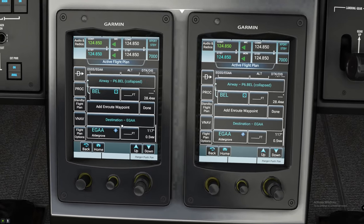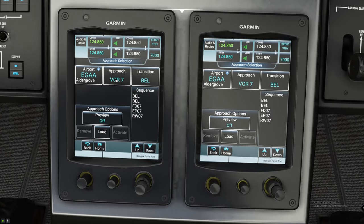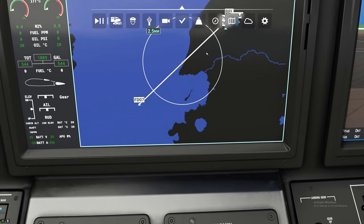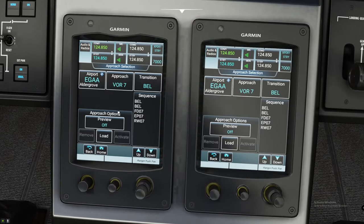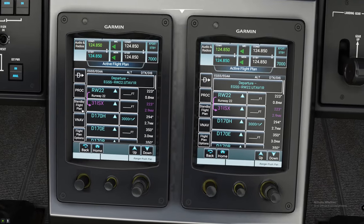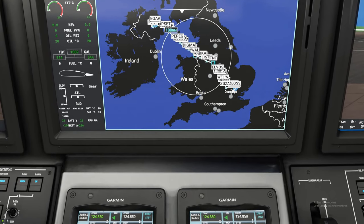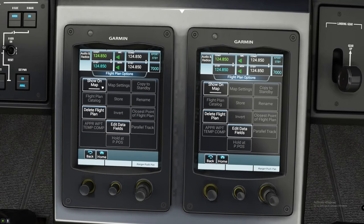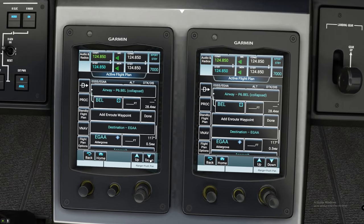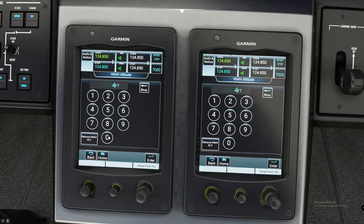The very last thing is entering our approach. We go to Procedures, then Approach. We are going to be on the VOR 7 approach with the BELL transition. If you want to preview that, you can hit Preview on Map — just make sure you hit that off and then load it. Do not hit Activate. And that is it. For all of your flight altitude restrictions, you can get those right off the approach plates and then just enter those in manually.